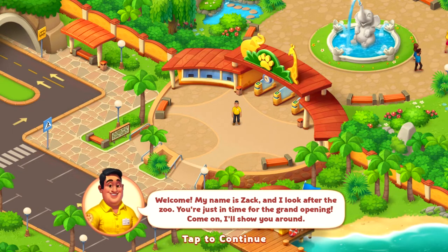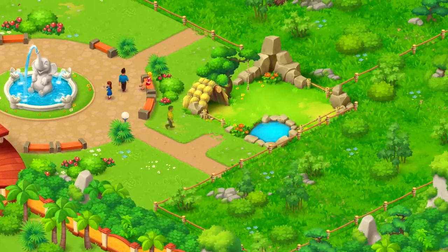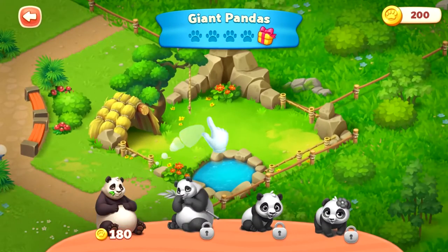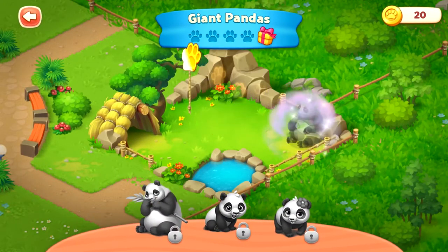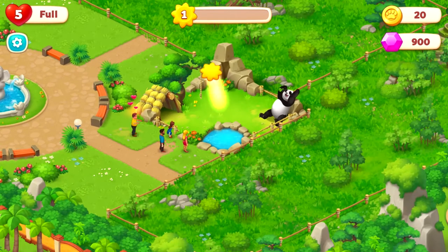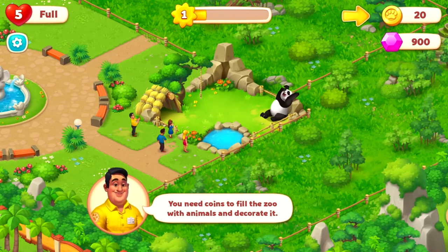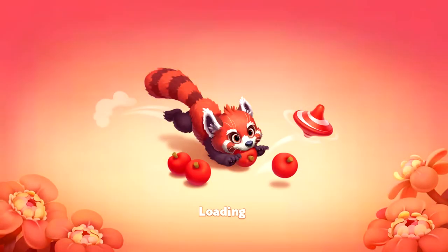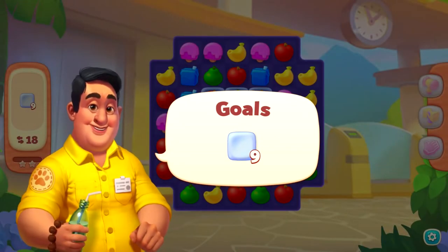Welcome! My name is Zach and I look after the zoo. You're just in time for the grand opening — come on, I'll show you around. This is our panda pen, it's spacious but there's nothing in it yet. Let's welcome the first panda to the zoo! You need coins to fill the zoo with animals and decorate it. I like the graphics, they're super cute.